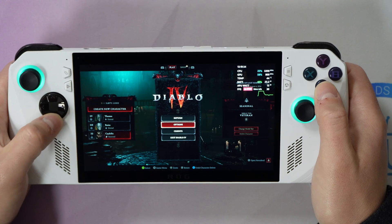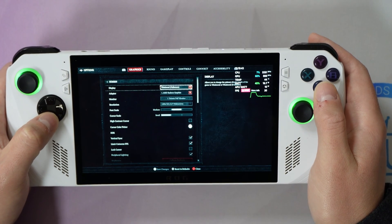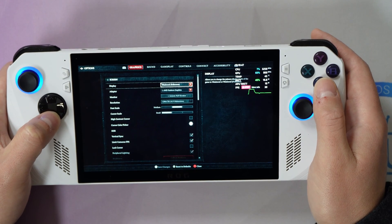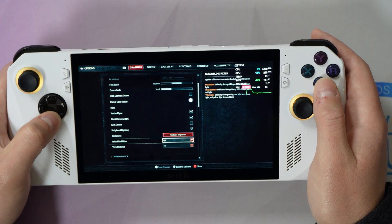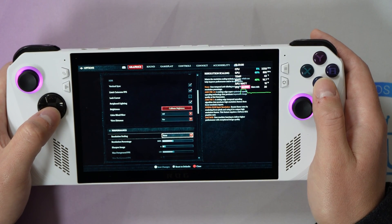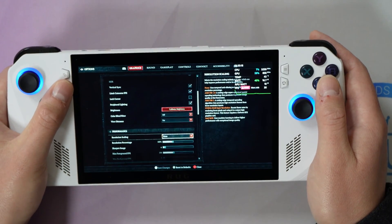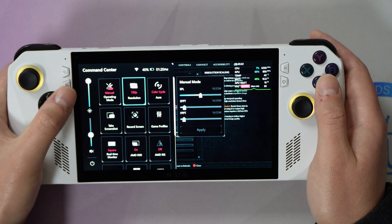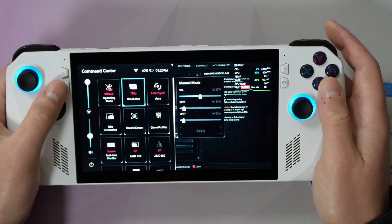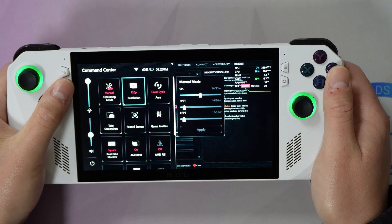We are going to go into Options for Diablo 4. We are in graphics right now and most of this is set at default. The specific area I have changed is under Performance. The resolution scaling originally was left as FSR enabled, but because we are targeting a lower frame rate, FSR or any upscaling technology is actually not needed. So we can keep the original resolution of this game, which is going to be 720p.